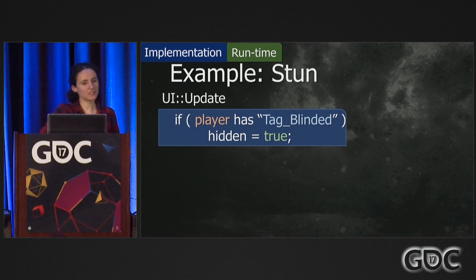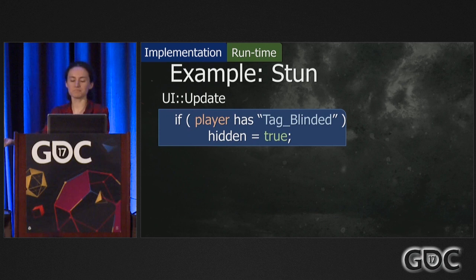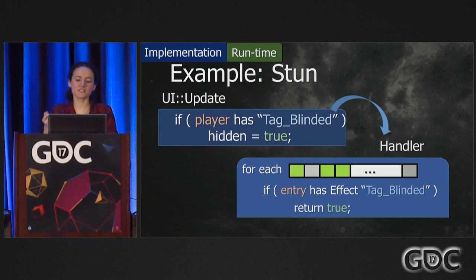For capabilities and for tags, what I want to check is simply: is it enabled or not? As soon as I find one modifier entry that says it has that effect, I can return. Same for the tag. For removing a modifier and creating a new effect, these are actions that have to be triggered by an event — in our case, that can be when we activate the new modifier, when the condition becomes true, or even ticking, just like the damage over time which ticks every two seconds. For the stun effect, in the UI update we simply check if the player has the tag 'blinded,' then hide the HUD.